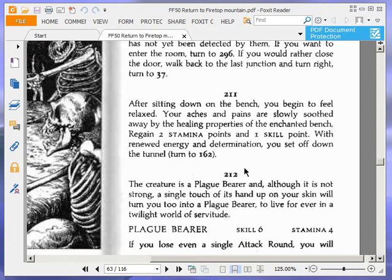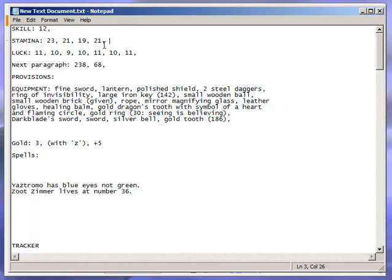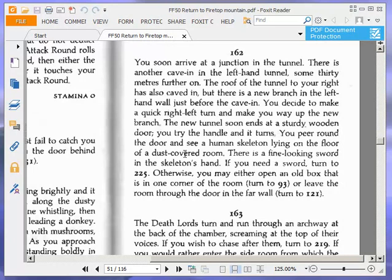After sitting down on the bench, you begin to feel relaxed. Your aches and pains are slowly soothed away by the healing properties of the enchanted bench. Regain two stamina points and one skill point. So back to 21. We haven't lost any skill. With renewed energy and determination, you set off down the tunnel. Turn to 162. You soon arrive at a junction in the tunnel. There is another cave-in in the left-hand tunnel, some 30 metres further on. The roof of the tunnel to your right has also caved in, but there is a new branch in the left-hand wall just before the cave-in.